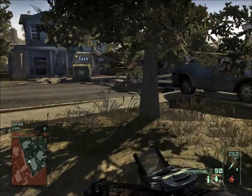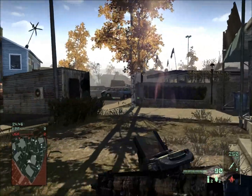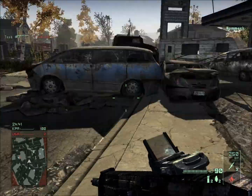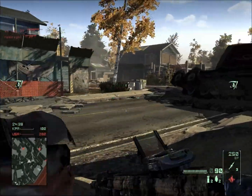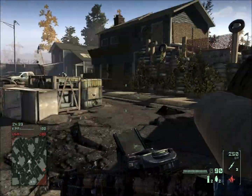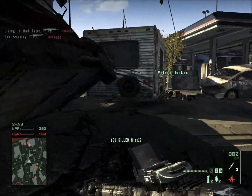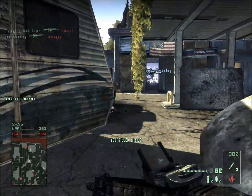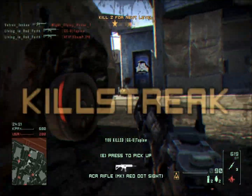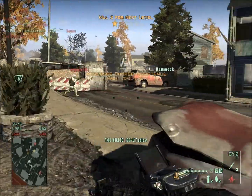Hey guys, living in bad faith here and I'm playing Homefront again. You can see I've got my ACR with one of the red dot sights and this new camo I just unlocked. I'm not entirely sure what it's called, but it kind of looks like there's ash or charcoal all over the gun, which I think is really cool. I'm playing a team deathmatch game on Cul-de-sac, which is the smallest map.